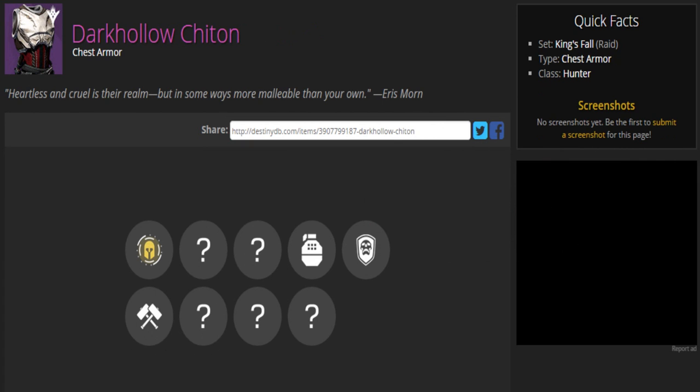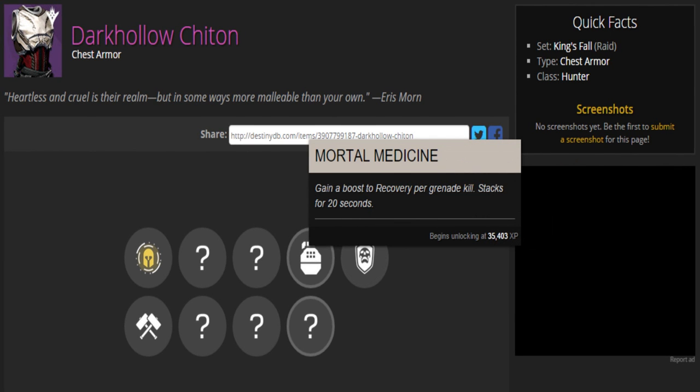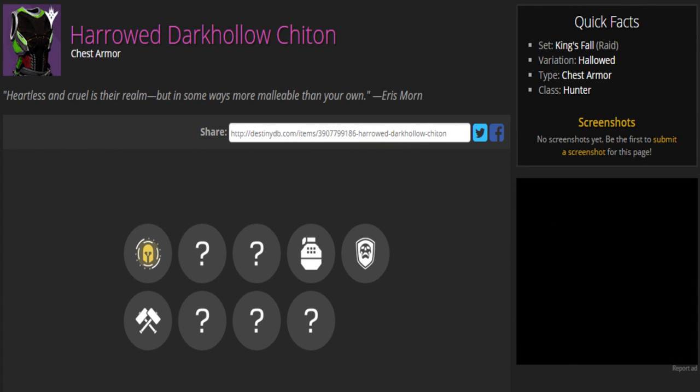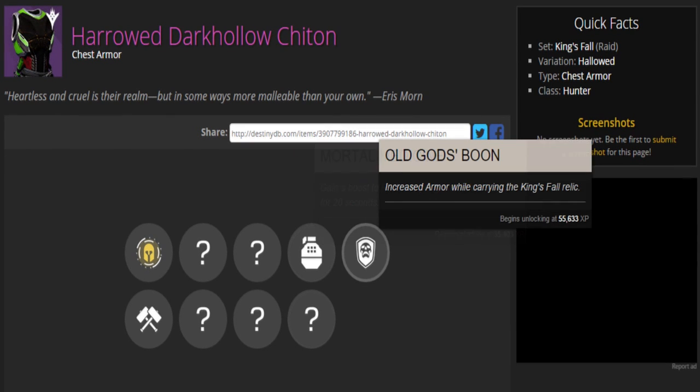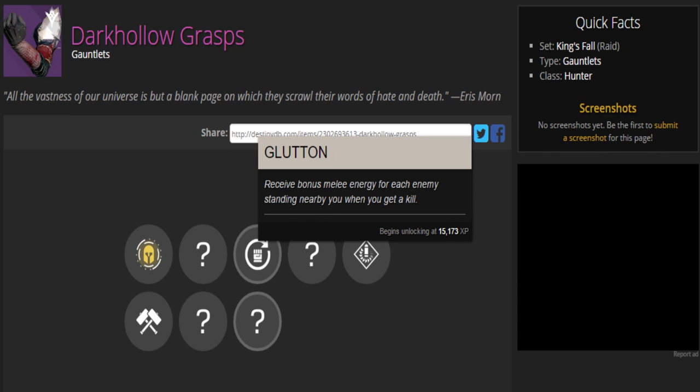Next is the Hunter chest piece called Dark Hollow Chiton. The description reads: 'Heartless and cruel is their realm, but in some ways more malleable than your own,' said by Eris Morn. The perks are Mortal Medicine and Old God's Boon. Here is the Harrowed version, which looks pretty nice. Next are the Hunter gauntlets called Dark Hollow Grasps. The description reads: 'All the vastness of our universe is but a blank page on which they scrawl their words of hate and death,' said by Eris Morn. The perks are Glutton and Buddy System.